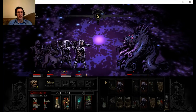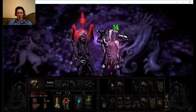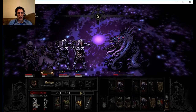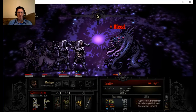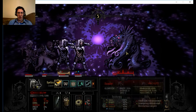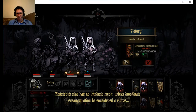I took care of those two without them being able to hit me, and he didn't replace them because he already went. He'll replace them after if I don't kill him fast, but that's how this game works. He only has 88 points, so I have a good chance of killing him. With the sheer amount of bleed damage I've got on him now, he should go down pretty quick even if one of these guys misses. And there he goes. Ancestor's quote: size has no intrinsic merit unless inordinate exsanguination be considered a virtue.